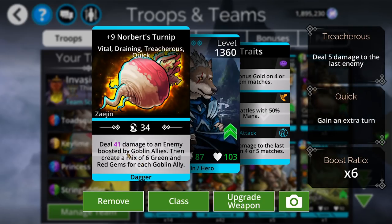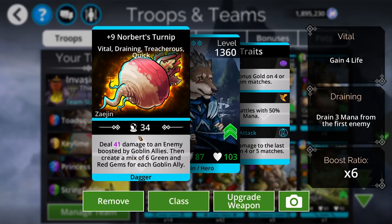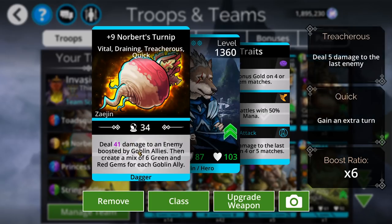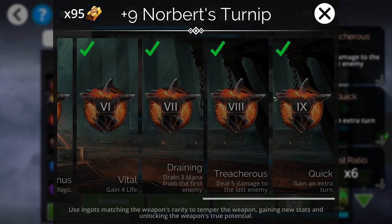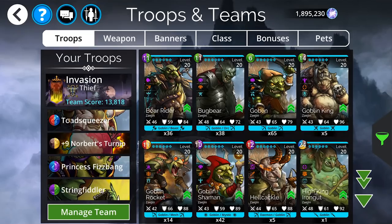I cannot tell you how crazy and busted this weapon is. Every mixed weapon already has a very higher-than-normal chance to get an extra turn anyway, since it's creating so much mana. But since it gets an automatic extra turn, it is literally impossible to not get an extra turn when you're using this weapon. This weapon is now, like, the craziest weapon, I think, in the game.